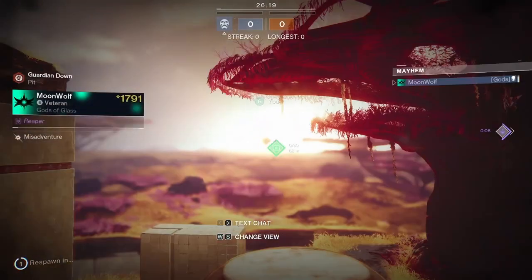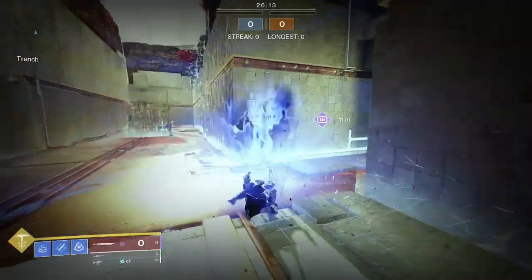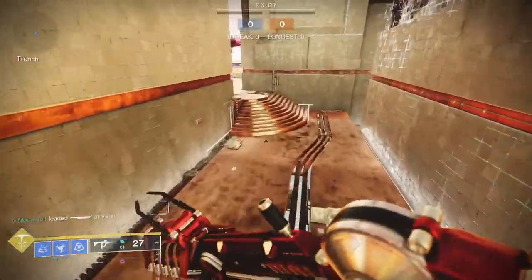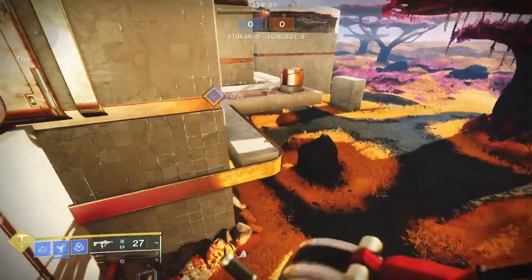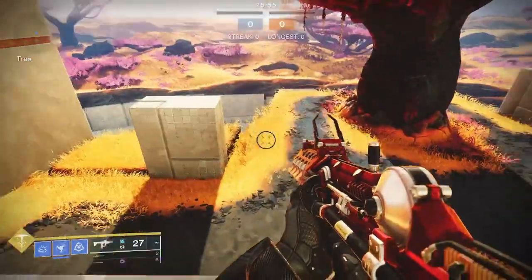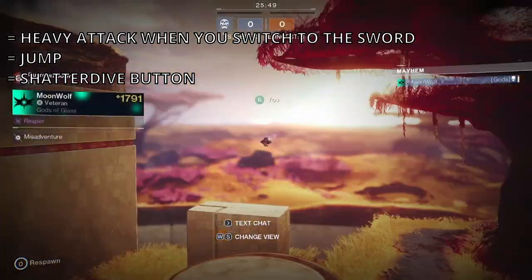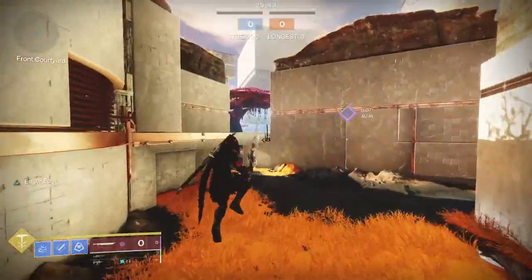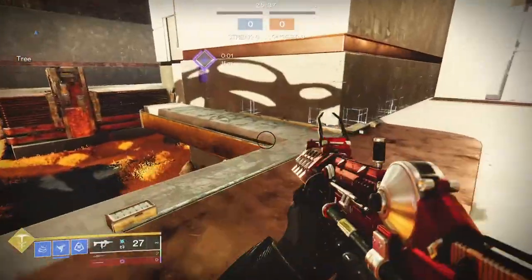There we go! As you can see, what you do is pretty much: heavy attack, then shadow dive. Of course — I forgot to say — you also have to jump, and the timing of the heavy attack matters because if you don't get it right it's just gonna be a normal roll. So pretty much: switch, heavy attack, swing, then jump, then shadow dive. It's that simple with hunter, but for the warlock it's a little different.